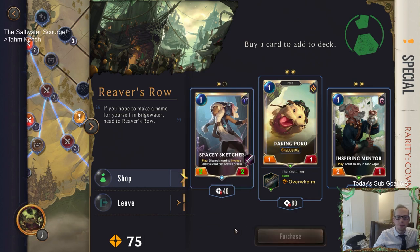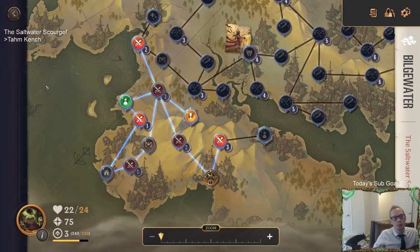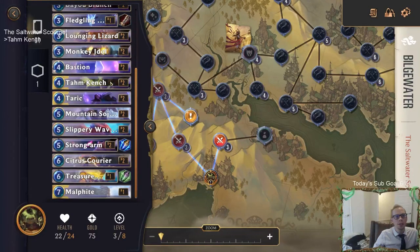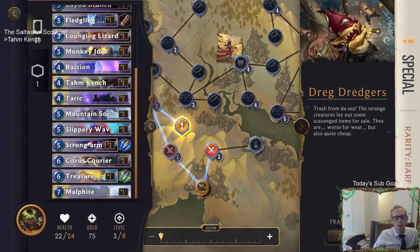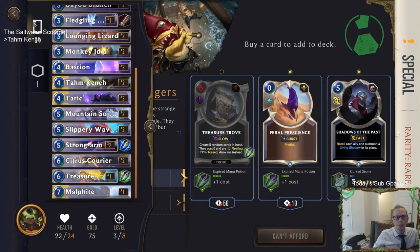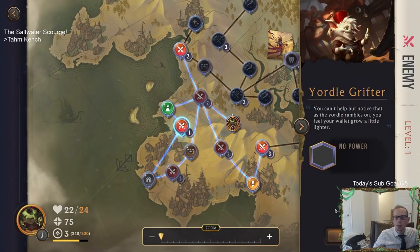We can pay 40 and buy more of them. Let's check our deck - we have one Spacey Sketcher and one Star Shepherd. Just one copy of these cards, only one Treasure Trove. Wait - can I buy more of those Treasure Troves? We can't afford it but we could. We need more gold.